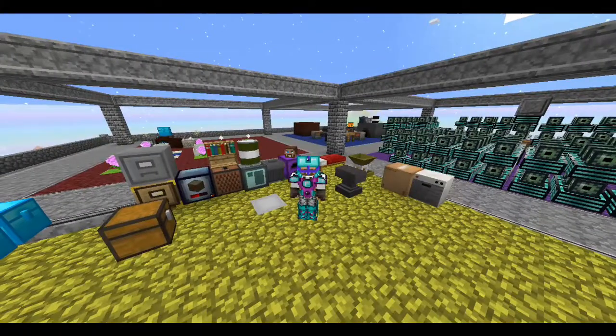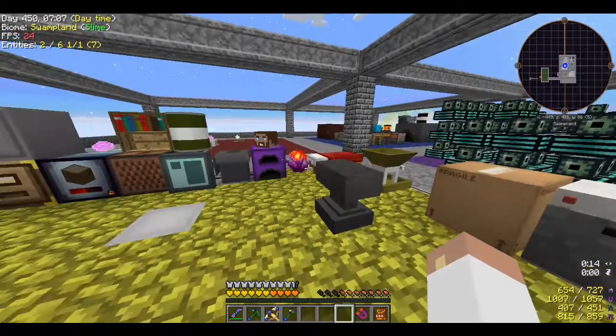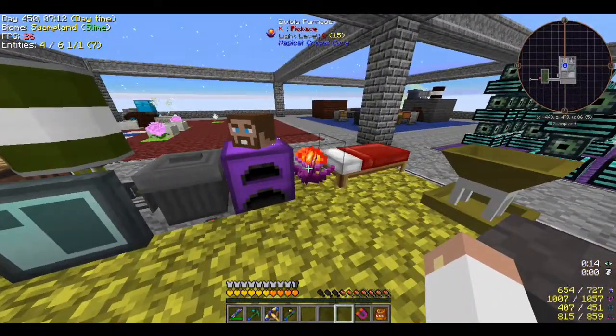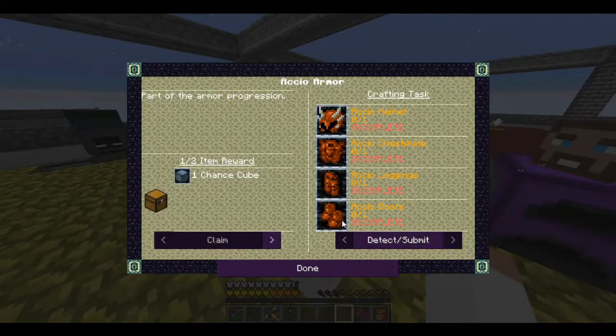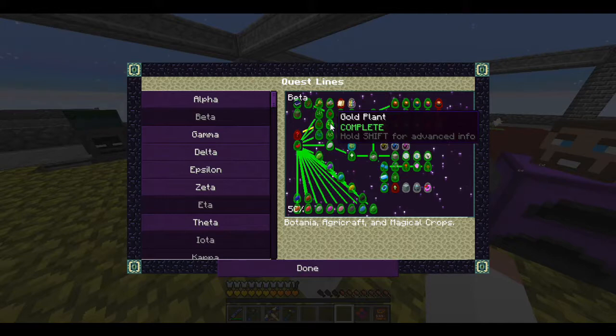Today we're picking up where we left off yesterday. We got our Zavikio furnace done, which matches our hell furnace, which is really cool. We got quite a bit done - the last thing we did was make the gold plants, the Ari Golds.